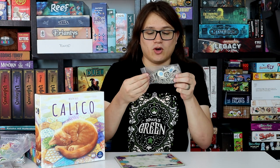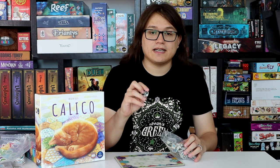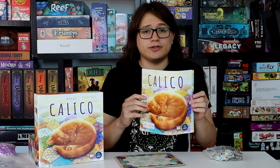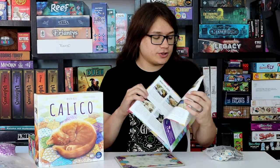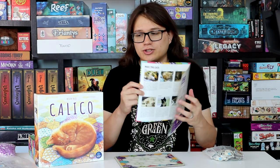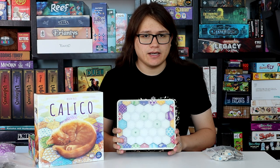Here is a bag of a whole bunch of the different cats you can get in the game, and all of these cats have their own personalities and styles. In the rulebook you'll find a little description of each of the cats — a bit about them — which I think is just so cute. Well, that's the overview of the game. Let's get into a bit more detail now.